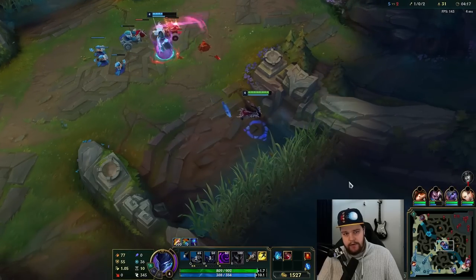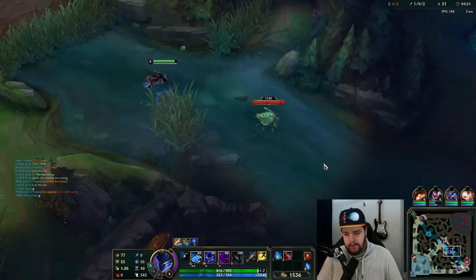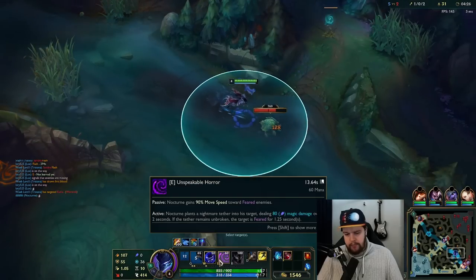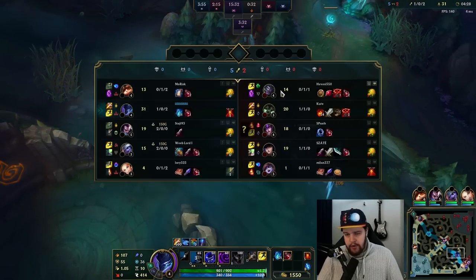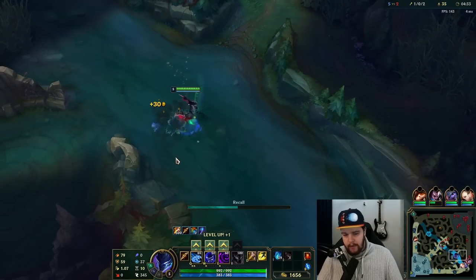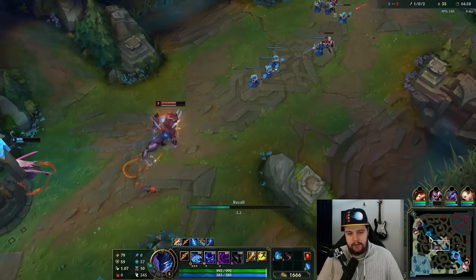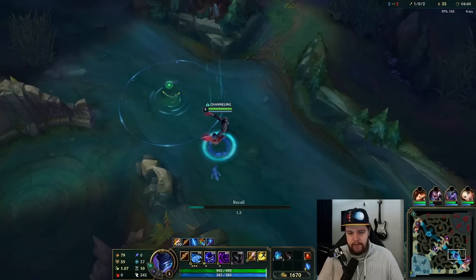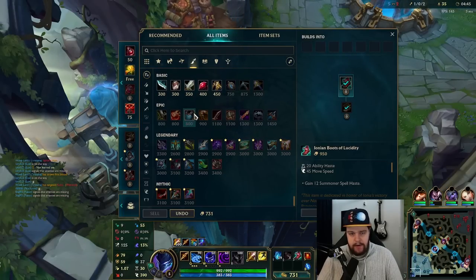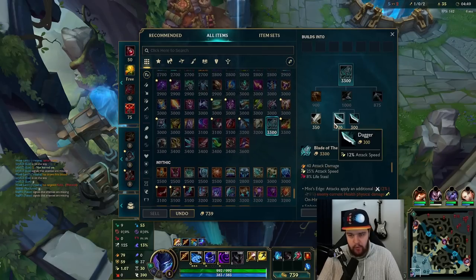We push this out real quick so this guy gets to back after finishing the wave off. Now, on Mundo — I didn't use my E on Mundo because Mundo's passive blocks the fear. The Mundo passive allows him to deny one CC hit on that initial hit, so if I E him it's not going to give me anything. That's why I held it for the Warwick, because it's more relevant on him.